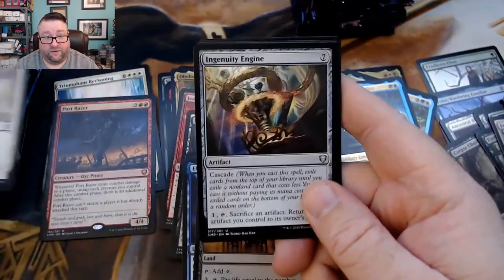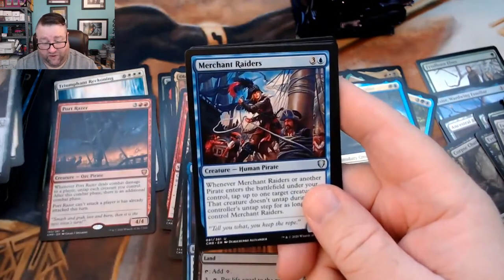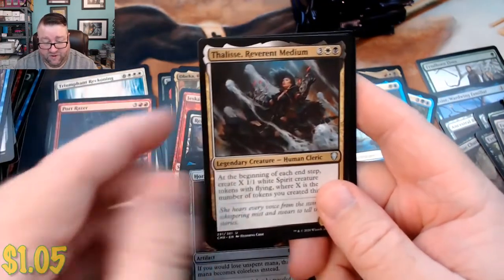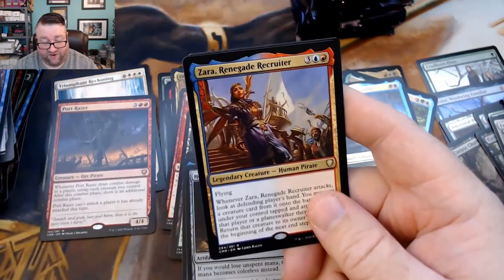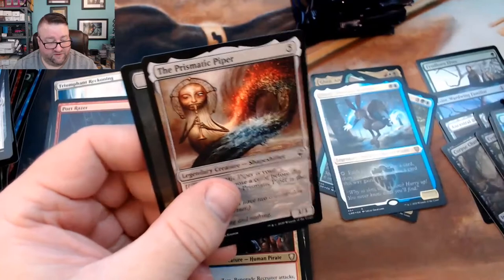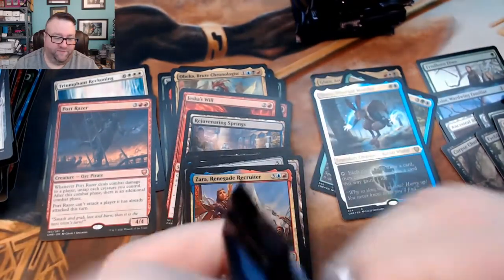We got a Vow of Duty, an Ingenuity Engine, a Merchant Raiders, and then a Horizon Stone. We got Fallaj Revered Medium, a Zara Renegade Recruiter, and then a foil Sailor of Means. Alright, come on box — let's turn this around.